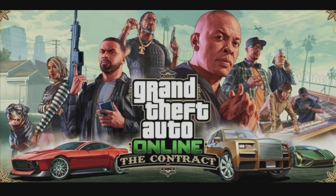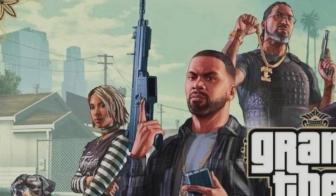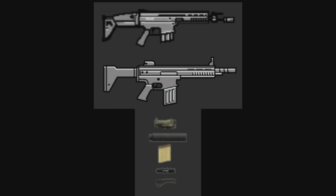Shawn Fonteno, the person who plays Franklin, accidentally leaked this artwork and there is a lot in it — and it is legit. He deleted it and took it down, but it's been confirmed. There's a lot we need to discuss about this piece of artwork. First up, the weapon Franklin is holding is the heavy rifle, based off of the FN Scar — specifically the FN Scar H, which is the heavy variant.